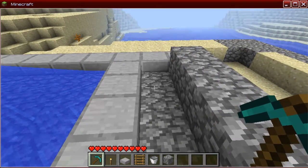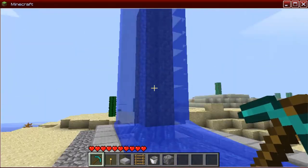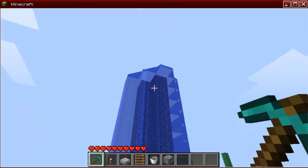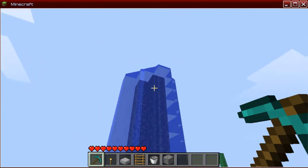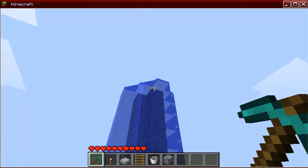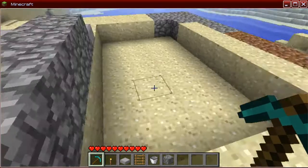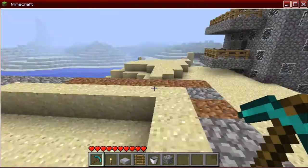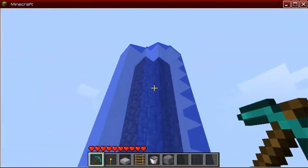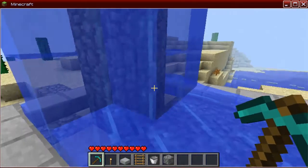You can just throw in another bucket of water and it should work perfectly. But that is how you make your fountain. I would not recommend removing that, because it took me like a half hour to an hour trying to figure out how to make all that disappear. It was going everywhere — I was actually kind of pissed. So just be sure to not remove that, and enjoy the water fountain.